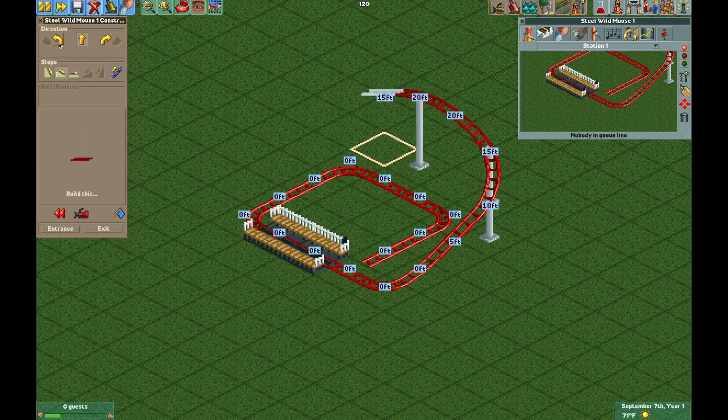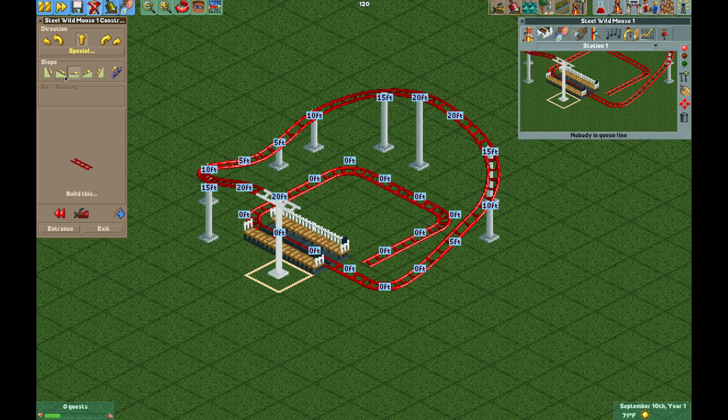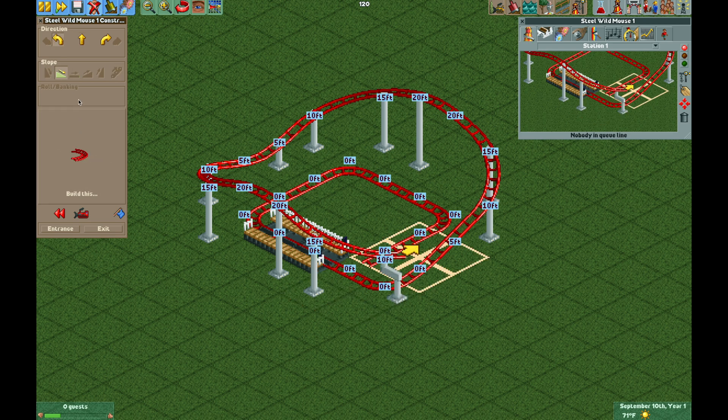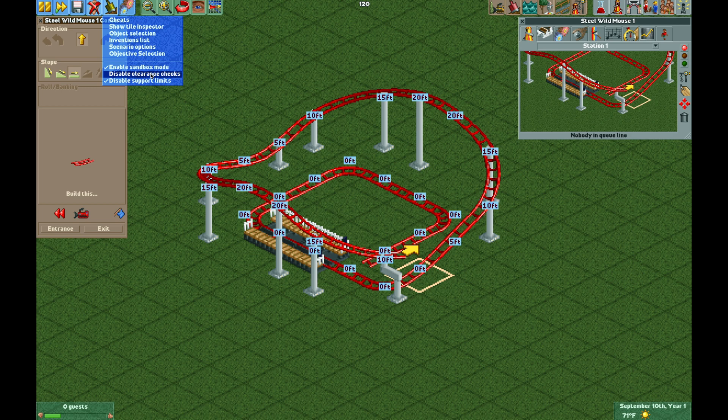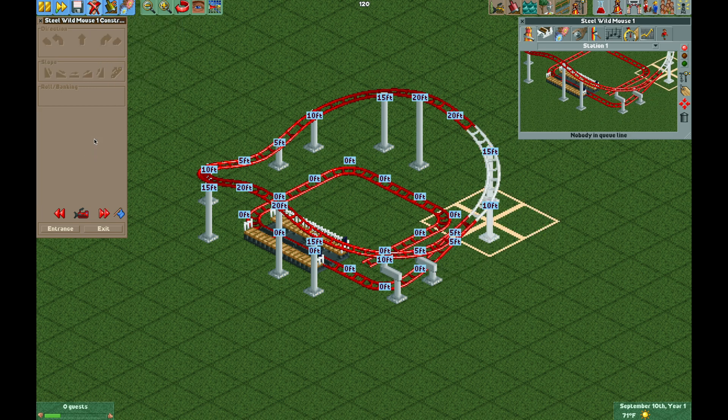So it's just going to be a hill here, another turn, the bottom of the hill, then we're going to do a sloped turn again for another hill and then down, and it's going to merge back into the track. We need to have disable clearance checks turned on and now we can build the merge and it's complete.